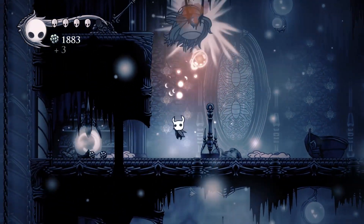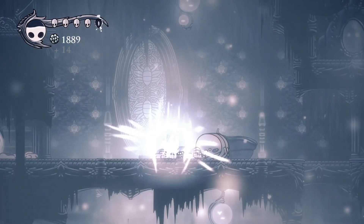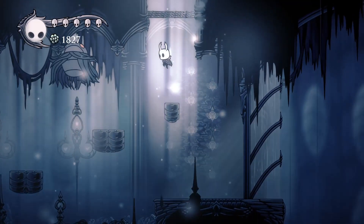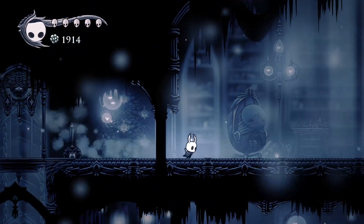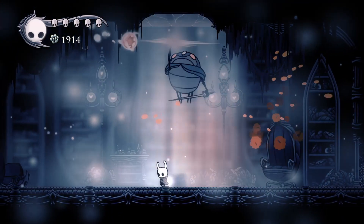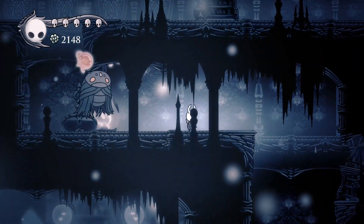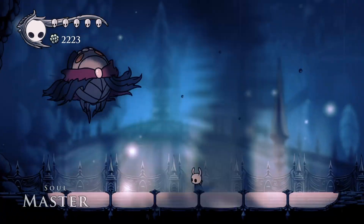Guarded by enemies in a different class than what I'd previously faced, I needed to traverse all the way to the top where a fight with the Soul Master would await. I dealt with Soul Twisters before arriving at one of the most fun mini-bosses — the Soul Warrior — whose moves have easy-to-read tells and are consistently challenging without usually killing me. A room with three Soul Twisters could catch people off guard, but I played carefully and only took 2 damage, before healing, filling up on Soul, and beginning my fight against the Soul Master.